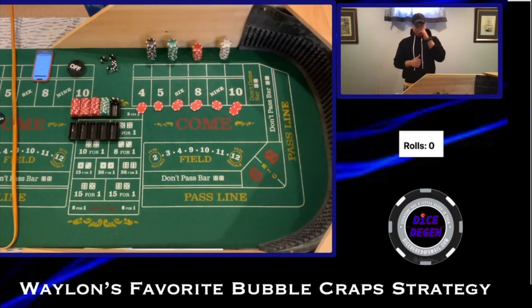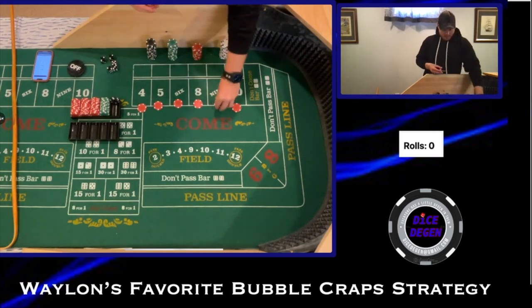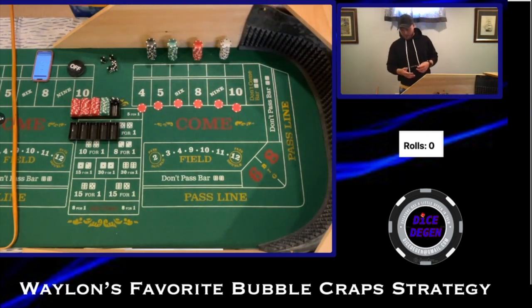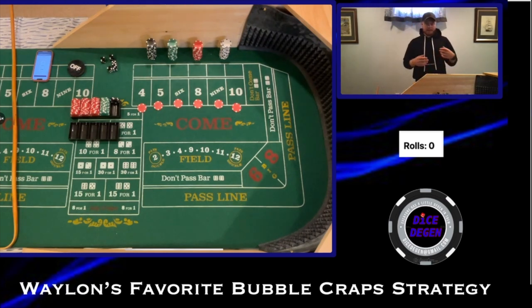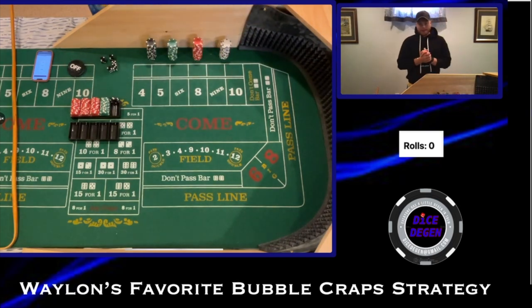If we seven out before reaching our levels, we're going to take it from one unit up to three units — so it'll look like $15 on every single number. We're going to press everything three full units on that first hit and then come back down to base. It's a little complicated, but I'm going to roll it out for you so hopefully I can remove any complication.